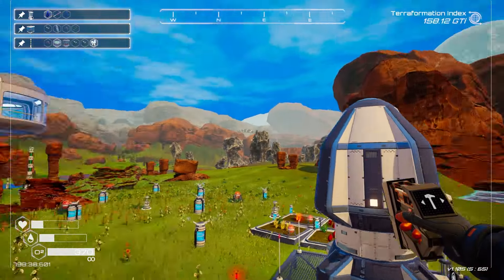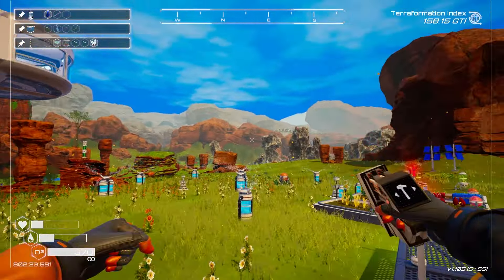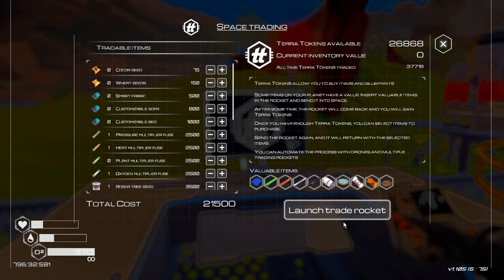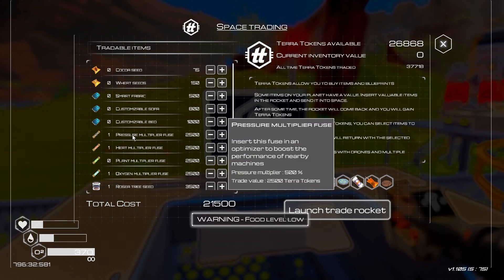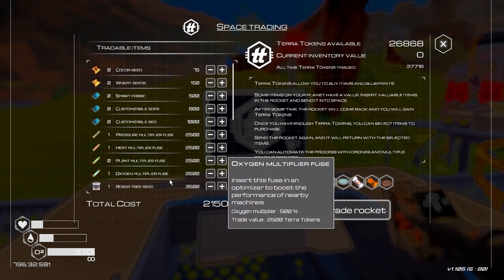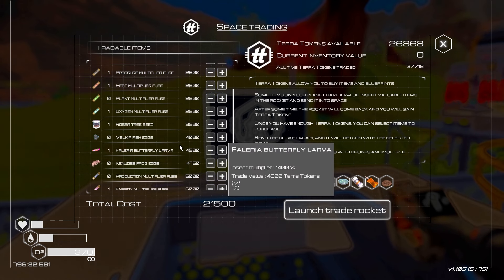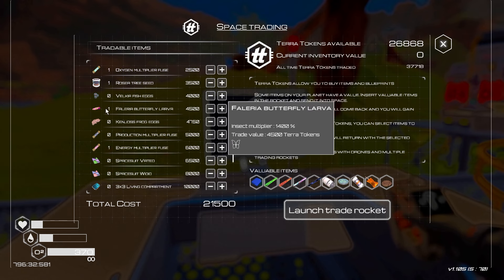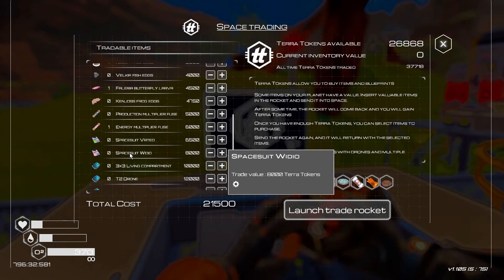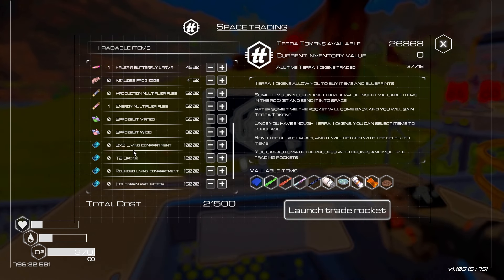I did put two of them down over there, which is not too bad, but I only have one tree seed. So what I'm going to do now is I'm going to launch this rocket. I'm going to get a pressure multiplier, a heat multiplier, and an oxygen multiplier. There's butterfly larva at 1400% - that way we can get the insects up and moving as well. Energy multiplier. I think that's pretty much it. That's a three by three tier two drones. Oh, a rounded living compartment - that's pretty sick.